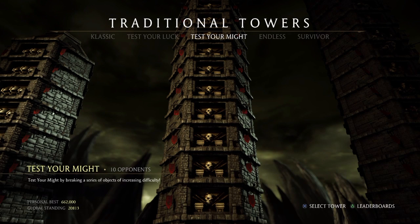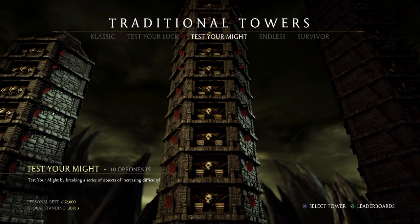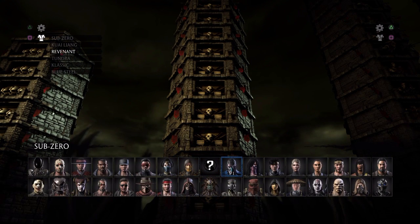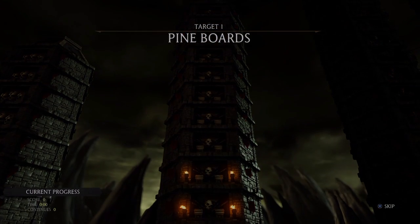Today I'm going to fulfill your request, and here it is. PurpleSkittle, this is for you. So you want to go to the Test Your Might, and this is a really handy trick. I'm going to be using Revenant Sub-Zero.